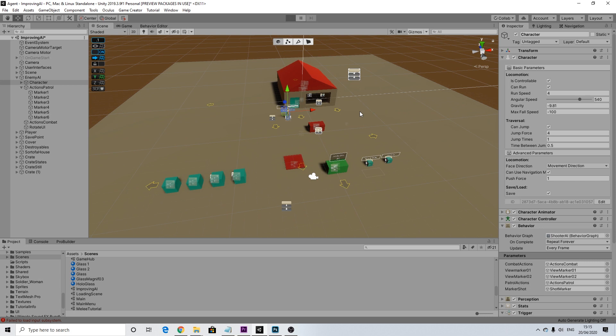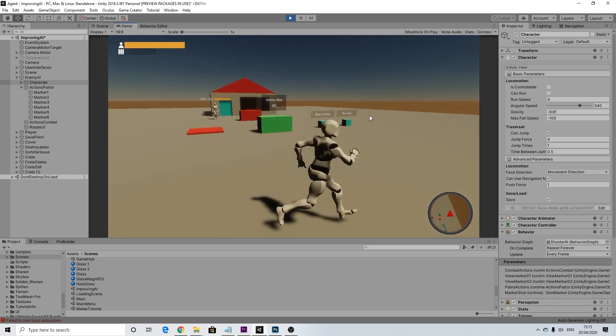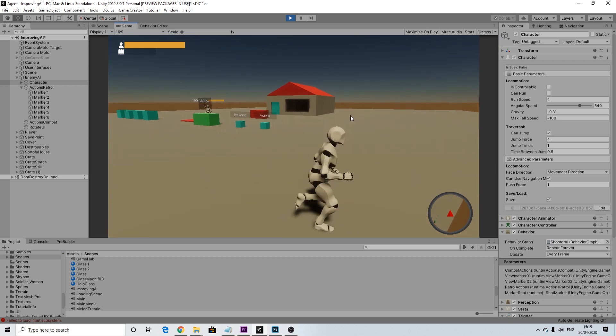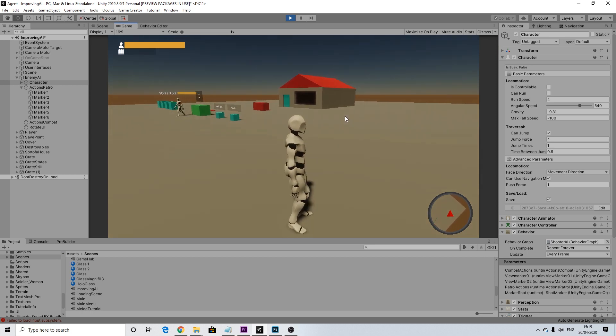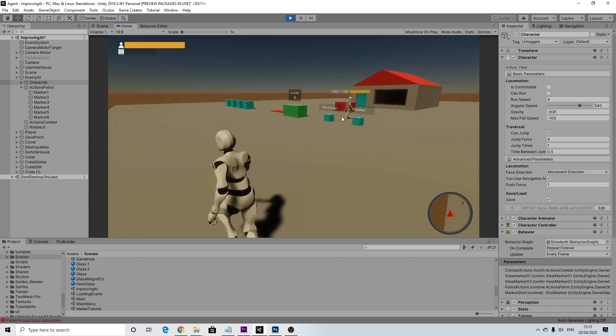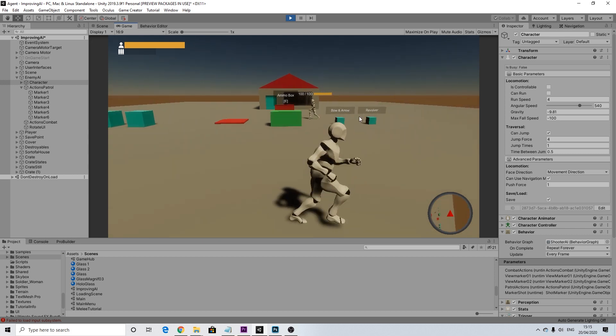Now when we hit play, it actually looks really dynamic. In the beginning I was wondering if I set it up correctly, simply because he didn't seem to avoid anything at first — he just went straight to the marker. But I discovered he's actually quite smart and makes it look pretty dynamic.